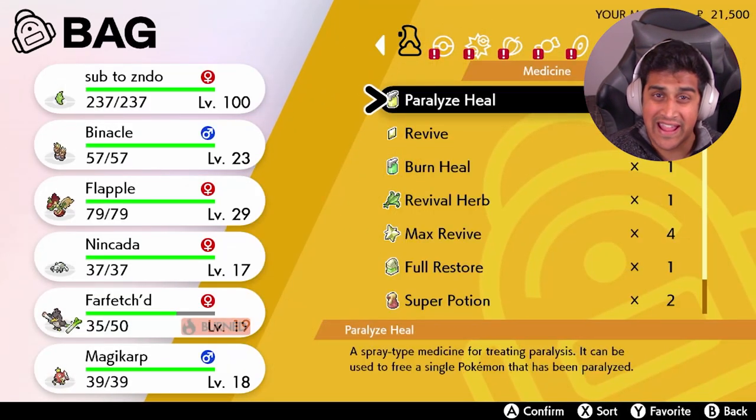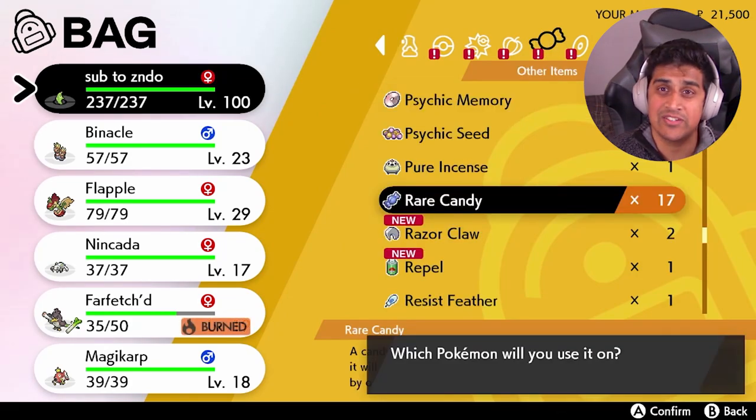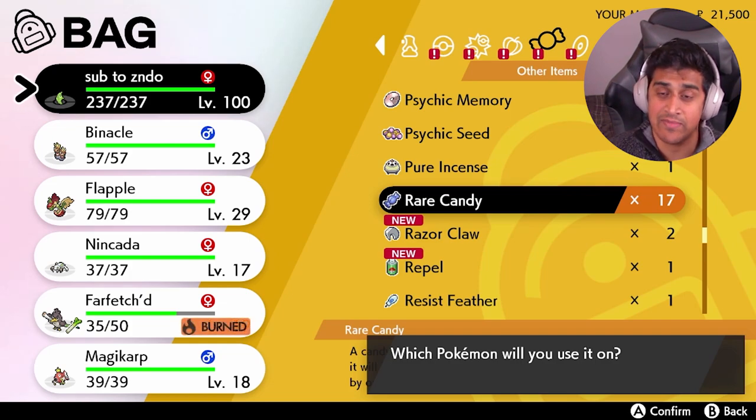All you gotta do is go into the menu, go into your items, grab that rare candy, and give it to your Pokémon. In this case, I'm going to give the rare candy to Metapod. So, Metapod — here's your candy!